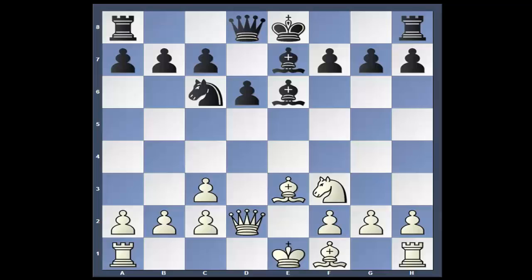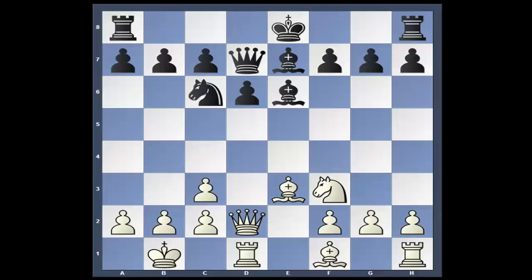Queen to D2. Bishop B6. White castles long, which really surprised me. Queen to D7. King to B1 — you're going to have to do that eventually anyway when you castle on the queen side. This pawn, unfortunately, unlike the king side, is laying loose. Bishop F6. Now you've got both of black's bishops bearing down on the castled king. We'll see how this works out.